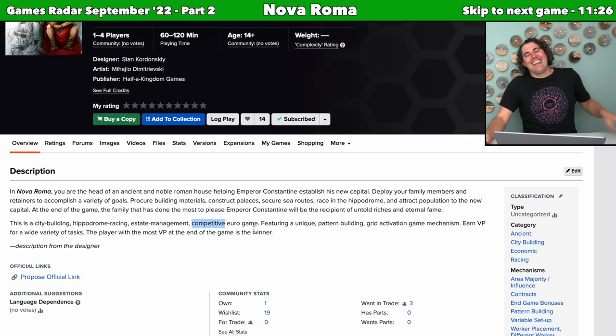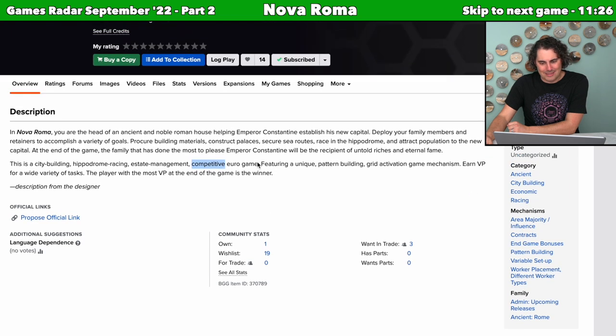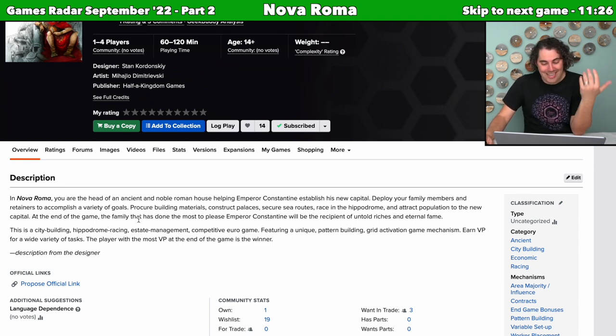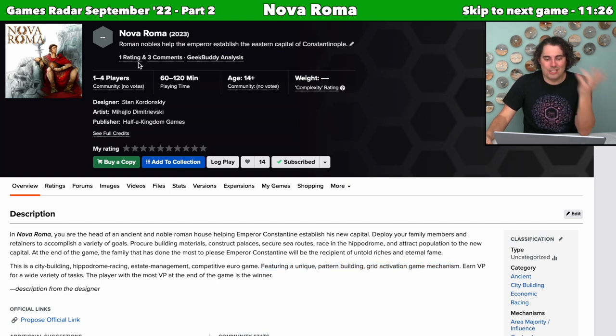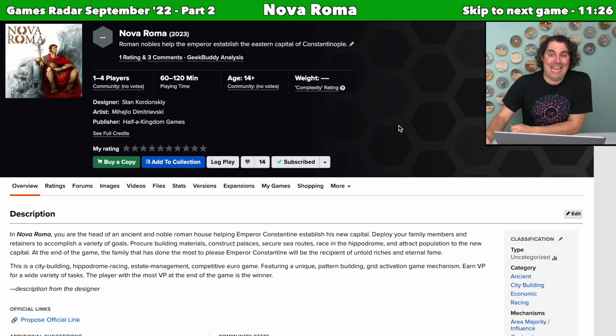I'm curious whether Nova Roma is a competitive game where you cooperate to reach a victory, or purely cooperative. Either way, I'm really curious about it — I like city-building, racing sounds fun, estate management sounds cool, and I love Euro games. It's got a unique pattern-building grid activation game mechanism, which is another great way to draw my attention. There doesn't appear to be a lot of other information since it's a 2023 release, but everything I do know is pointing towards this being a game I want to play.